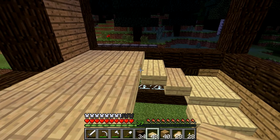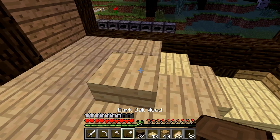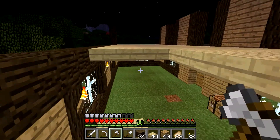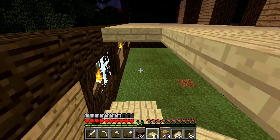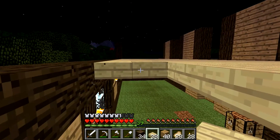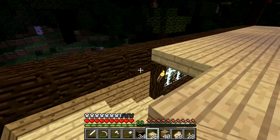This needs to be this high — not that high, this high — since this is the actual floor. I keep hearing that cave sound; I bet there's a cave underneath my house. Alright, so that can be completed. One more — I can pass. I guess that's going to be our staircase right here.